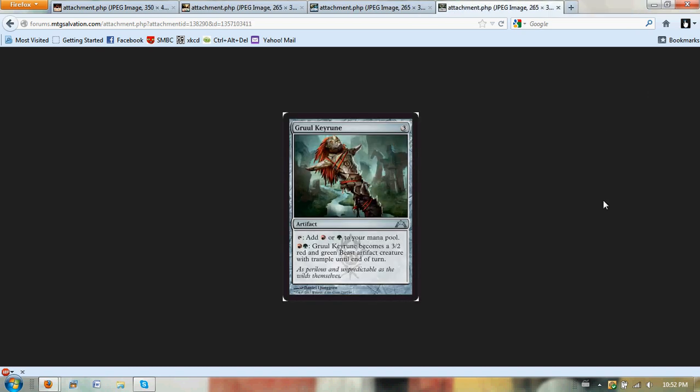Next you have the Gruul Keyrune, so it's three mana — it's a keyrune, so it adds red or green. It becomes a 3/2 beast artifact creature with trample for red and green. I don't think this guy's going to be as good. In Return to Ravnica there were a lot of 2/2s and 2/1s, and that's what made cards like Call of the Conclave strong — a 3/3 for two mana is already solid, and centaur tokens were hard to deal with. So I think this Gruul Keyrune is not going to be as good if that pattern continues. But it's still a keyrune, so it's solid.